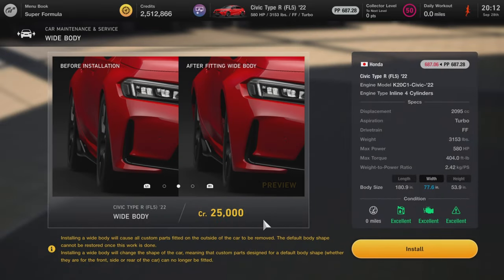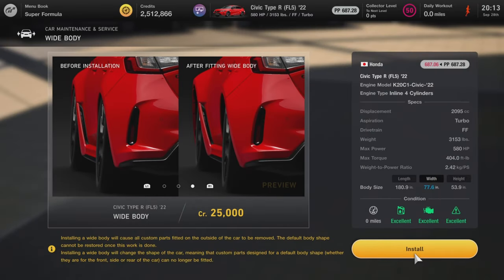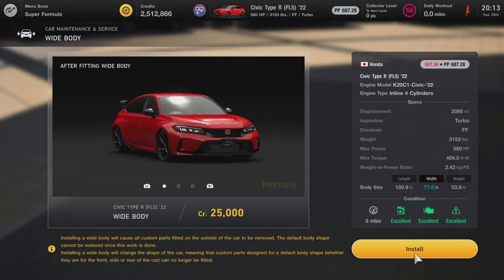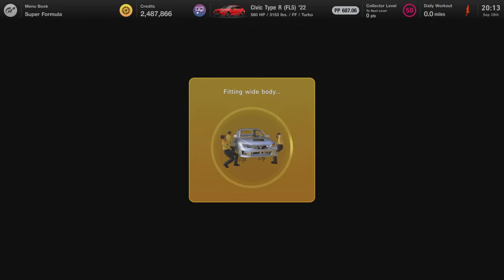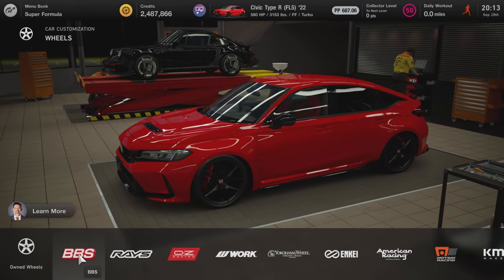Now we're in GT Auto and we have a white body option. That actually looks pretty nice. You know what — it's a new Civic, might as well white-body it. Let's go for the white body.